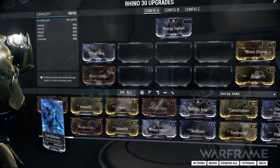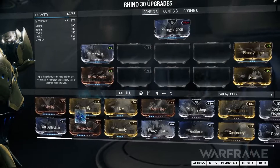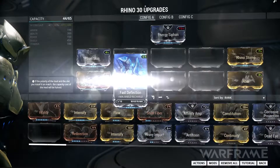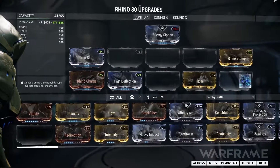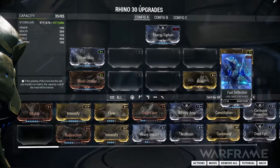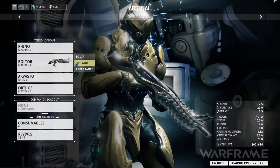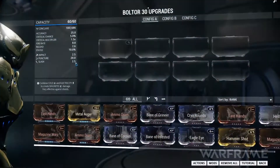Simply select your module and then a slot to install your mod, being mindful of both the polarity of your module and the slot you're installing it to. If your polarities mismatch, it may end up costing more energy to install your mod. While the upgrade method shown here was for your Warframe, the same basic principles and rules apply for both your weapons and companions.